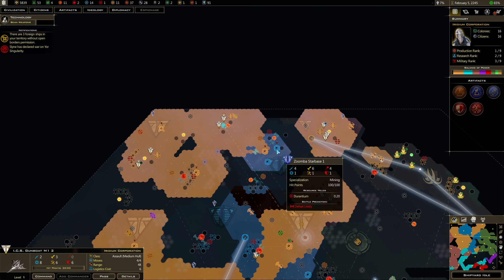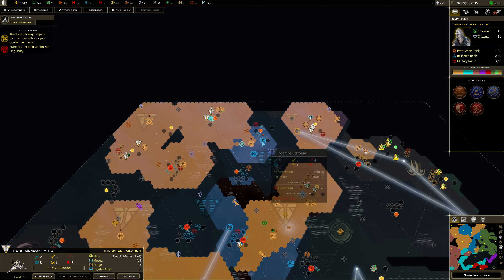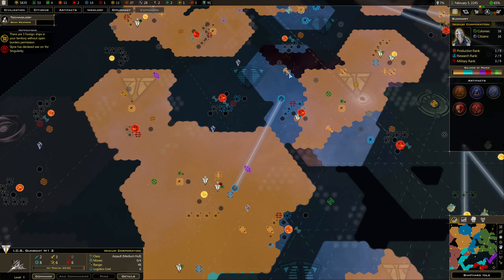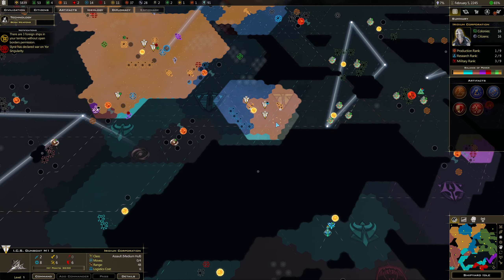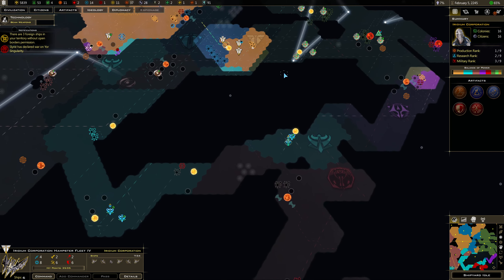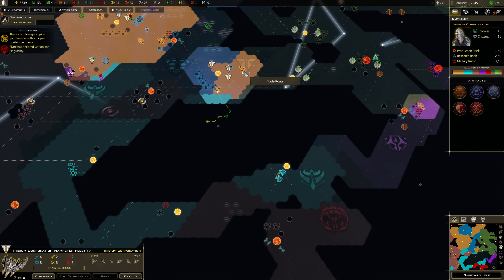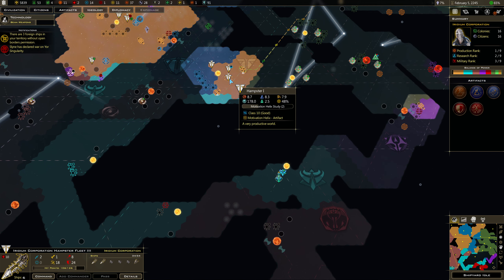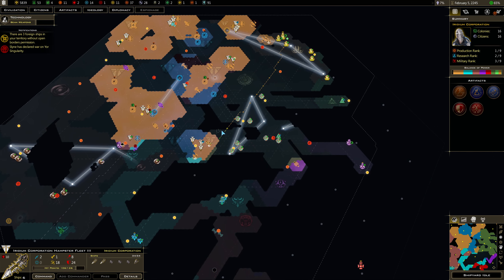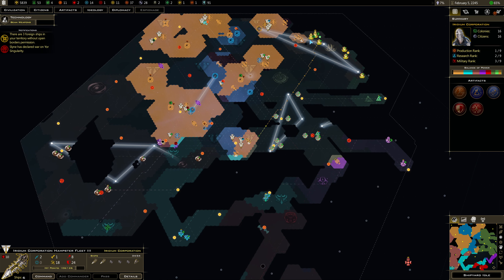The gunships cannot take out the star bases by themselves, so I'm going to bring him in here. I want to take these star bases out, and it's apparently going to take a couple of turns to do it. And where is the remaining human? I think it would be more worthwhile to completely eliminate humanity from the map than to head up there already, so I'm just going to pull them back here.